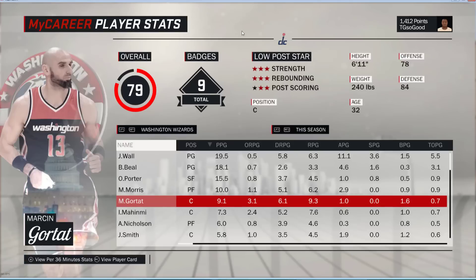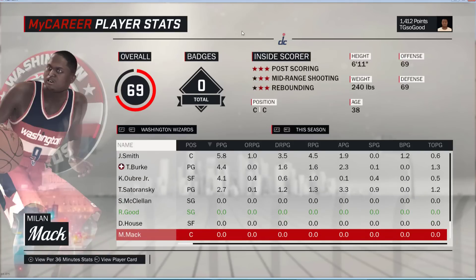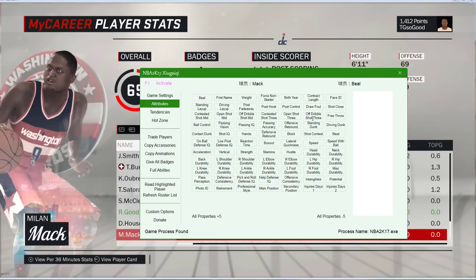Also, if you want to put rookies in your roster — this Mac guy down here — I can change his cyber face to somebody else. I'm just going to pick somebody random, let's do 1076. It won't show up right now but it will show up in-game. I'm definitely going to change his name. Let's say there's a rookie that you want in your roster — if you want to change the first name and all their stats to make them the real life rookie, you can do that.